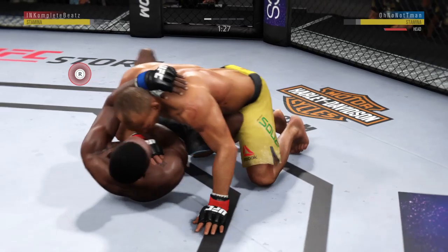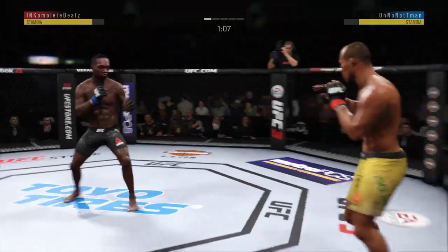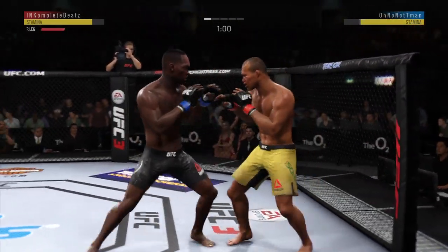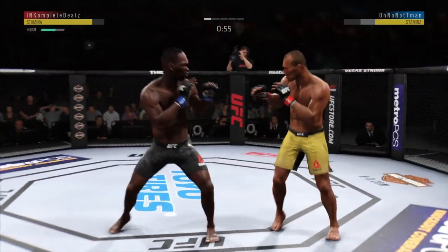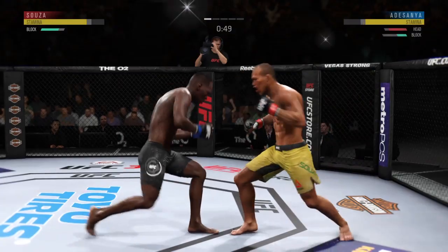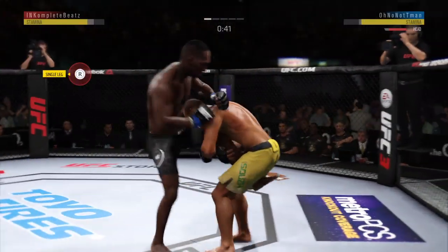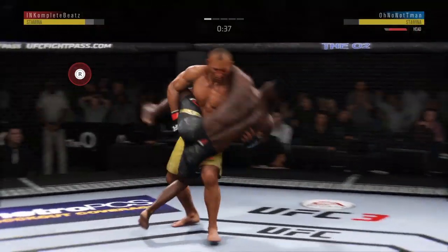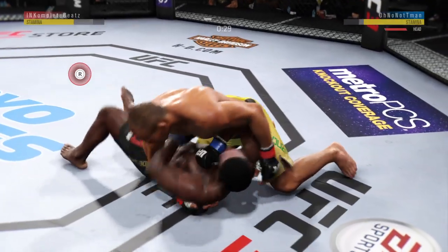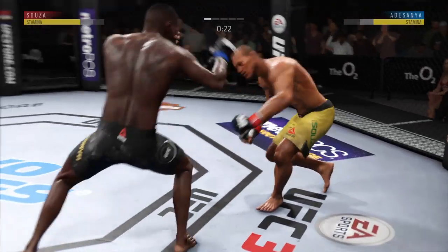Ran into a nice left. Oh, reversal. Souza gets hit by that leg kick — you may want to start checking some of these. Doing a fantastic job of blocking shots. Tagged him. Here he goes again — gets the takedown late in the round, Joe. 30 seconds to go now.